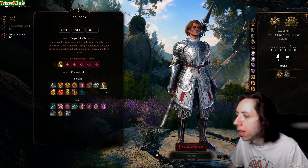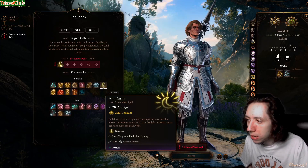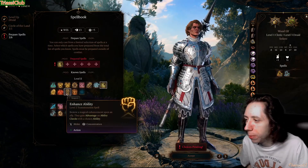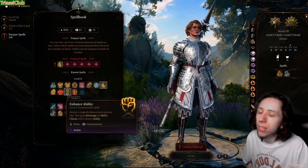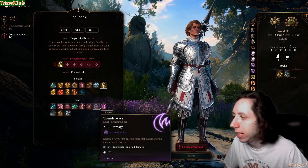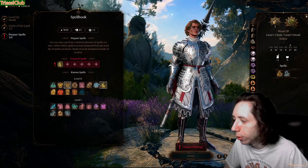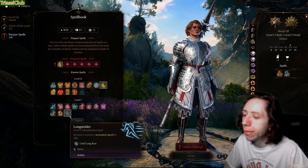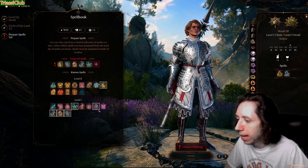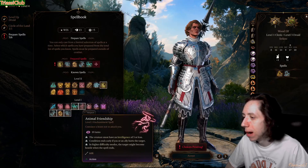Level three druid is where we come online — we need Moonbeam. You want to use all your level two spell slots for moonbeam. Eventually you'll want Enhance Ability to help your charisma character get advantage. At this point we're focused on spells that won't break sanctuary: Longstrider, Good Berry, Enhance Ability, Speak with Animals. Animal Friendship probably breaks sanctuary so skip that. No useful summons at this level yet.